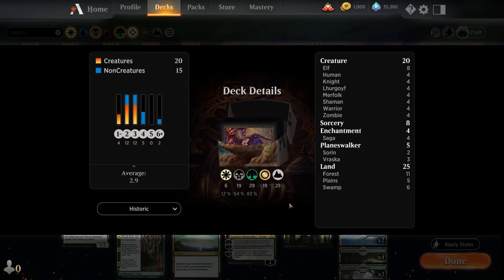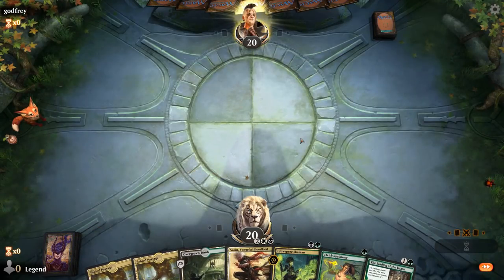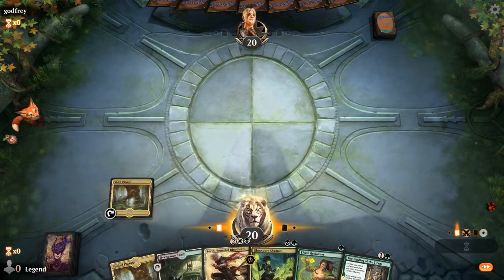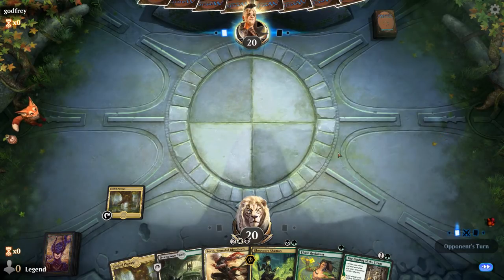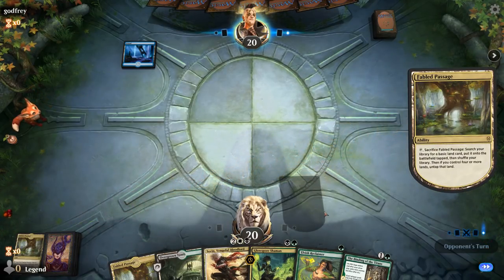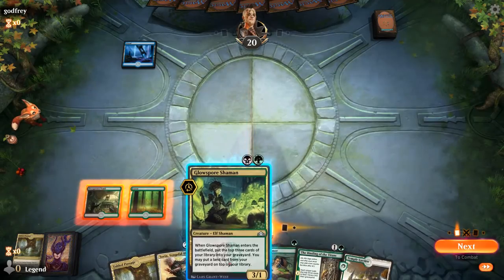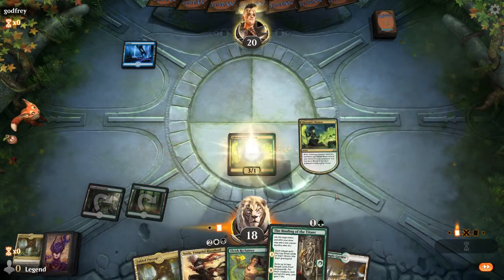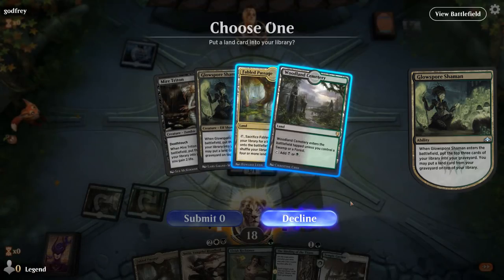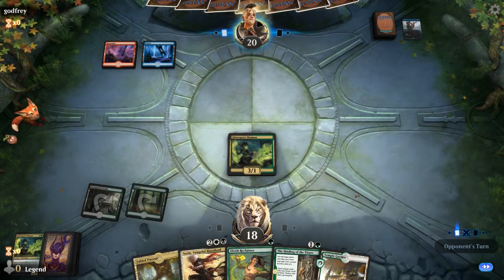That's our deck — now let's jump into some games and see how it does. We're on the play with a reasonable hand. I need to decide whether to play Reclaimer on one or make sure I can play Shaman on two — probably better to Shaman on two. Turn three Reclaimer plus Binding, turn four Sorin, maybe get something back from the graveyard that we milled.